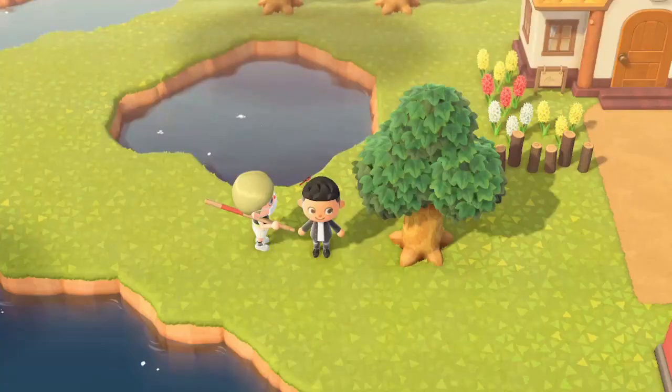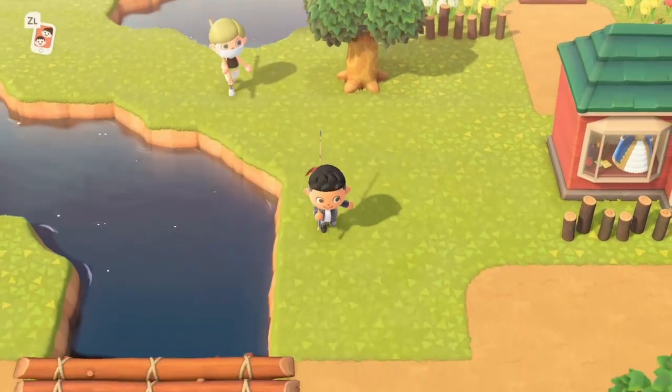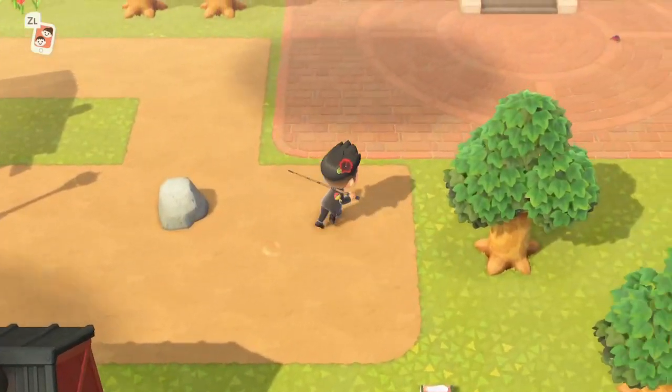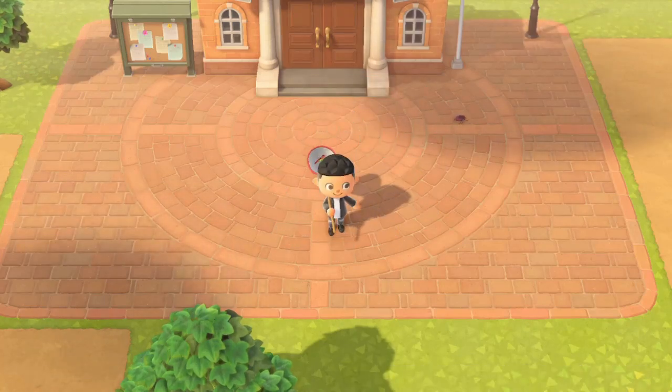Hey guys, Suzy here back with another video. Today I'm going to be showing you how to catch the earth boring dung beetle in Animal Crossing New Horizons. This beetle sells for 300 bells in Nook's Cranny. It is available on the ground and there is no specific time of day that you cannot find this beetle. I saw it in the plaza on my friend's island.